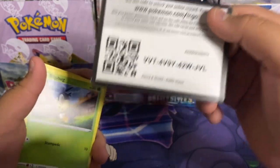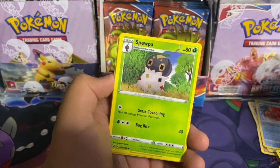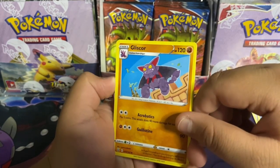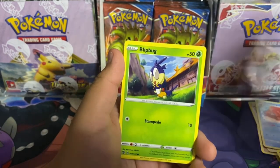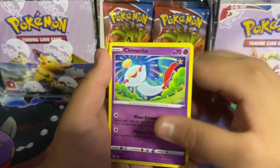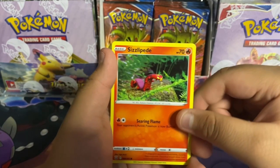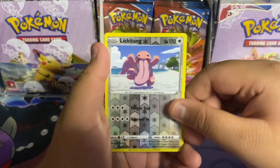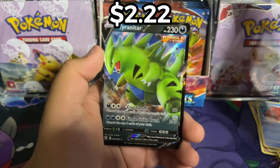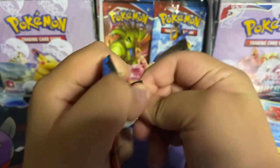Empoleon pack. Here's the code: fighting energy, Level Ball, Spewpa — what the hell — Glaceon — this one's sick — Blipbug, Rolicoli, Chimecho, Onix, Sizzlipede. Lickilicky — this one's not very nice — and last but not least, a Tyranitar V single strike! Oh, this one's sick actually!